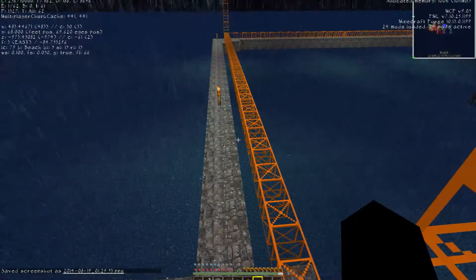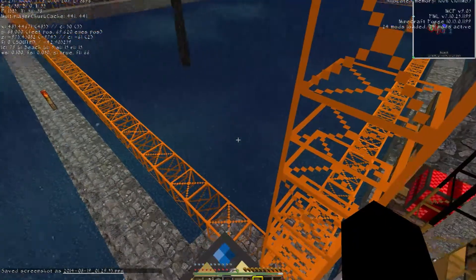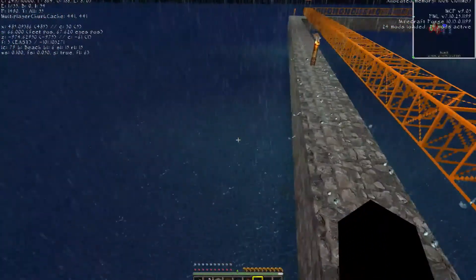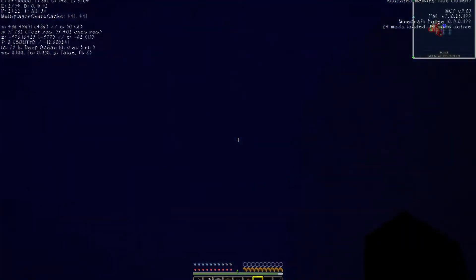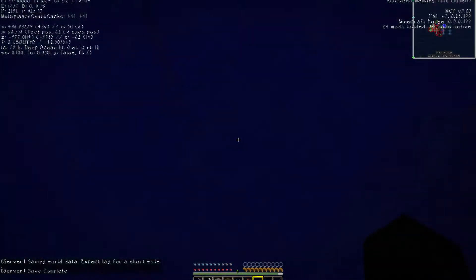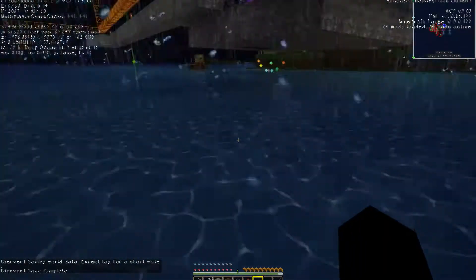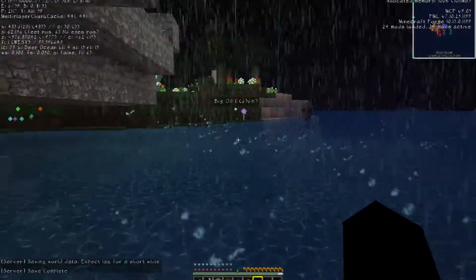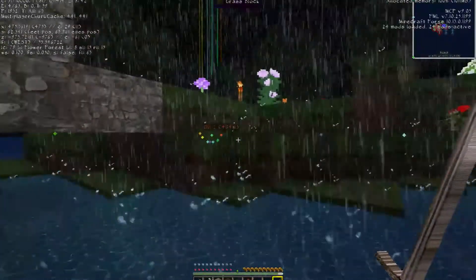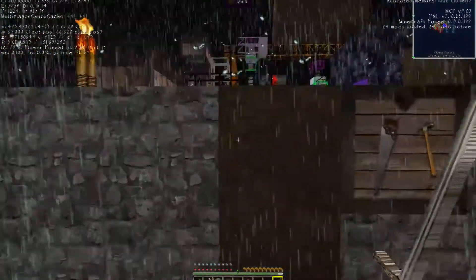This will make plenty of people cry, I'm sure — all that cobble just going right into the void — but it's going to keep our boxes nice and empty so we can get actual worthwhile items instead. Since we're starting on an ocean, we are actually at y68. You can already see how far it's made it. Taking a dive here — it's quite deep down to the ocean floor. Looks like it just came across some tin and probably some lead, so we're actually doing very well.